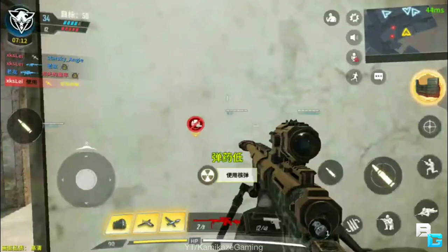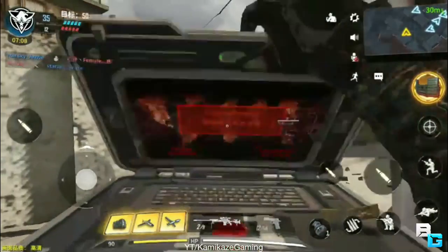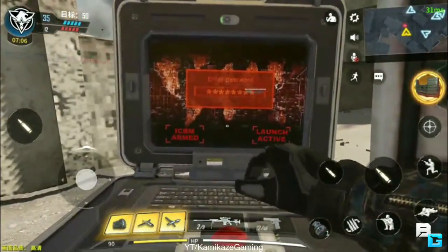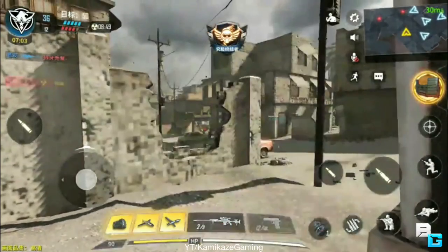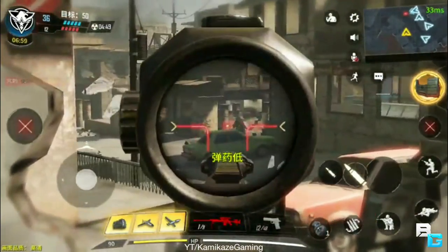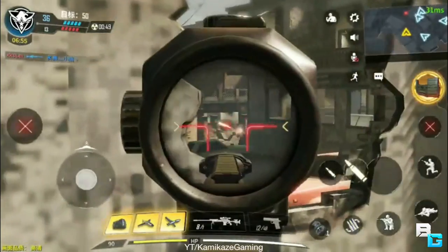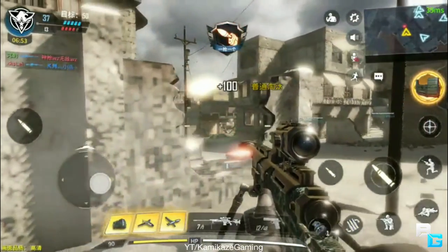Here is actual gameplay of the nuke in action. As you can see, he hasn't touched any of his streaks, but he's going to go ahead and call the nuke — he's going to pull out a laptop. As soon as it's called in, there's a timer on the top left showcasing when it's going to be dropping.